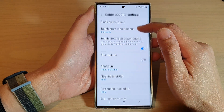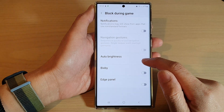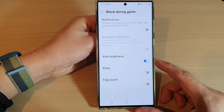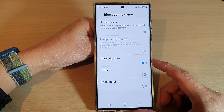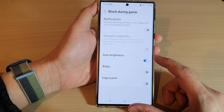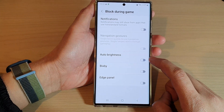At the top, tap on Block During Game, then go down and turn on Auto Brightness. If this is turned on, the auto brightness will be blocked while you are playing a game. If you're not playing a game, this feature will not take effect. You can switch it on or turn it off to unblock it.